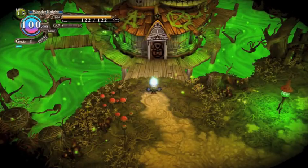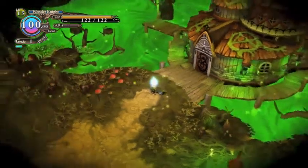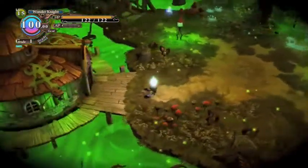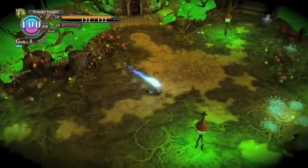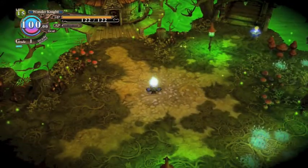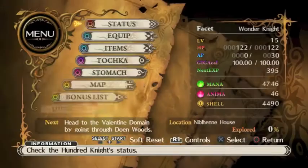Hello everybody and welcome to The Witch and the Hunter Knight, another NIS RPG from the minds behind fantastic games like Disgaea. This game stars a swamp witch who basically wants to take over the world. Her name is Metalia, and she summons this creature — the Hunter Knight — who's like a little sprightly, brainless golem kind of thing. It's an action RPG.